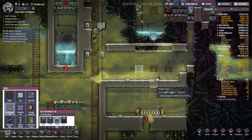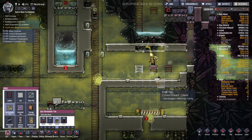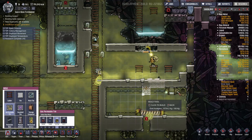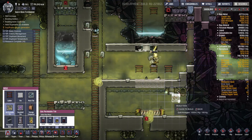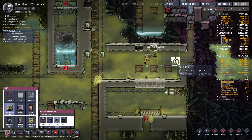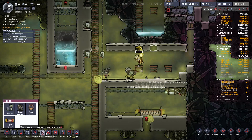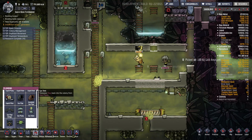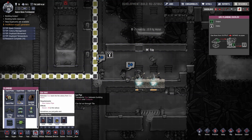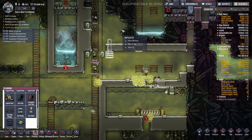Another thing we need here is some gas permeable tiles so the steam from this thing can actually rise above and make its way up here. One thing I'm going to do, just to give myself an out in case I've miscalculated, is I'm going to put a gas vent in here and just have some gas piping come sticking out of it. I'm not going to hook it into anything specific right this moment.